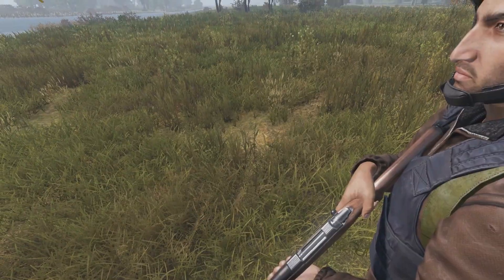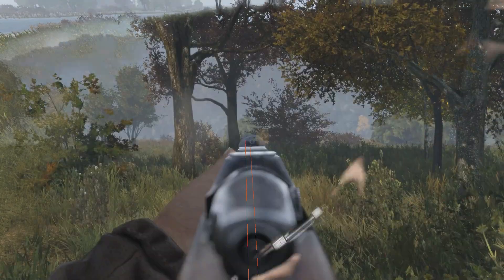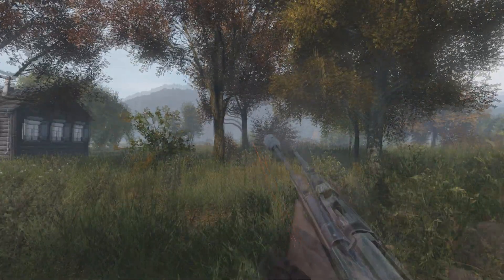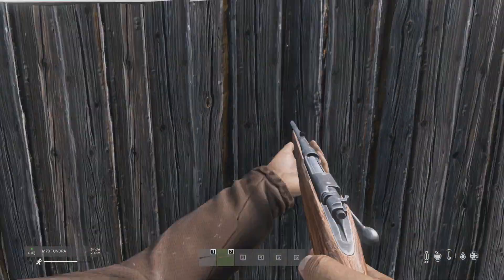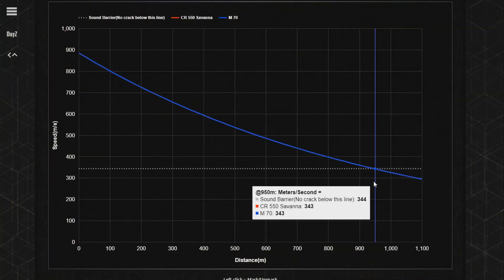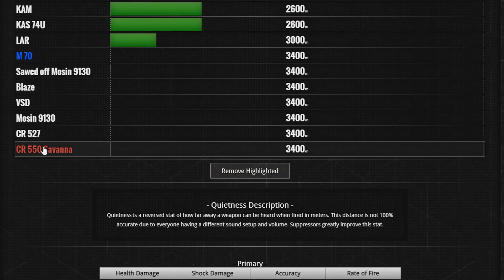And the chambering animation. Note that both the Tundra and the 550 cock at the same speed, have the same length, have the same size in your inventory, both become subsonic and won't make a weapon crack at around 950 metres, and both can be heard up to around 3,400 metres away without a suppressor.